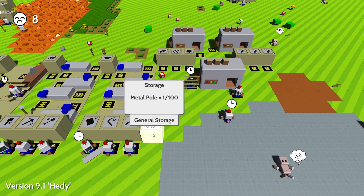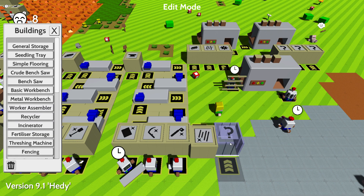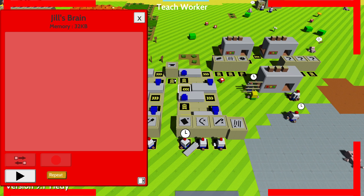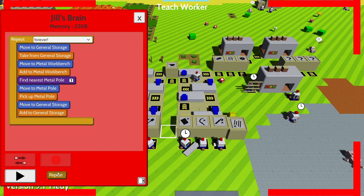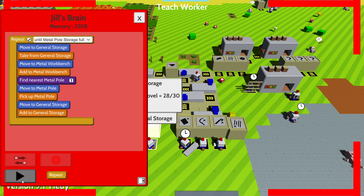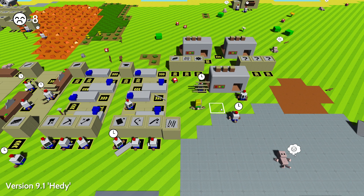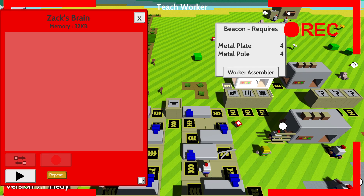We were doing this over here. We have these torches here - I just realized these are not in the middle so they don't align perfectly, that's mildly annoying. So we're going to get a dude, Jill. We're going to be picking up metal, put it in here, take the pole, put it in here, do that until this storage is full. I'm going to help you out a bit so you don't have to wait - now you should have a perfect loop just for having infinite metal poles. So we need some more dudes. Zach, you're going to be picking up a metal pole.